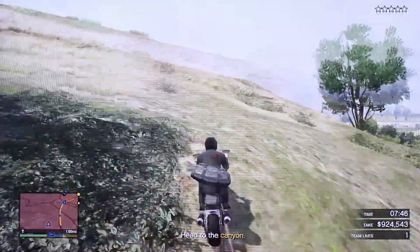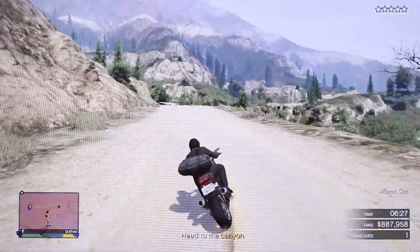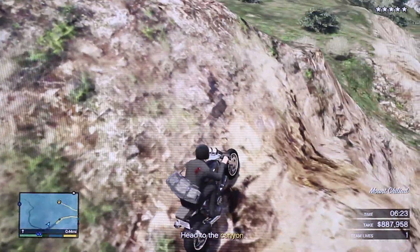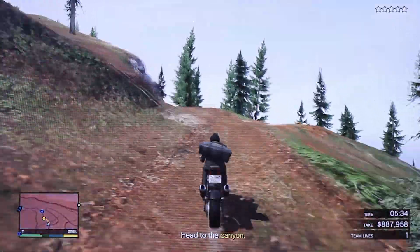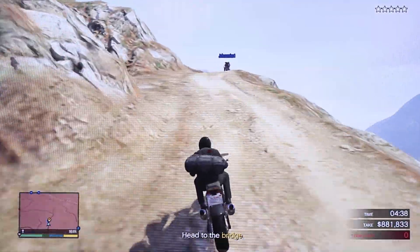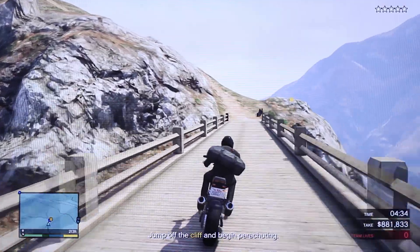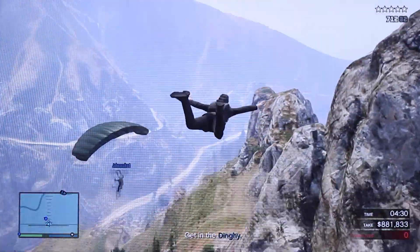Make your way up to this mountain — this is the easiest way I found. There's a little shortcut here; make sure you hit the checkpoint, then boost it through the tunnel and follow the path up to the top of the mountain. Once you make it to the top, hit your booster — or KERS, whatever you want to call it — and go flying off that edge where the checkpoint is, then hit your parachute open.